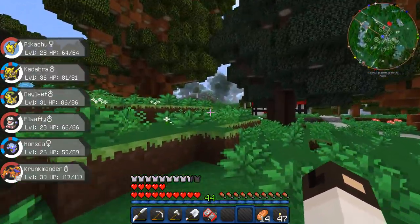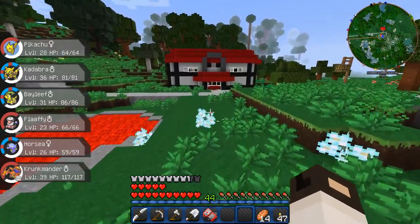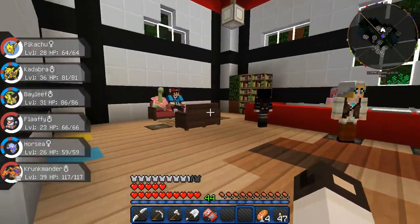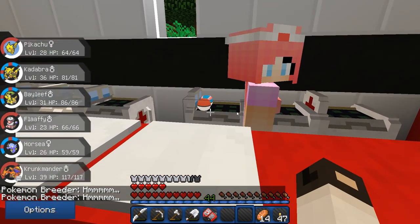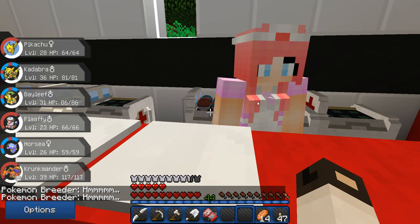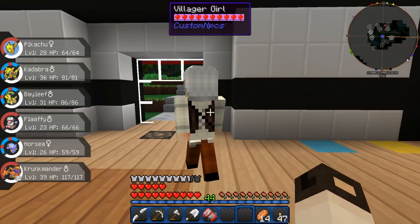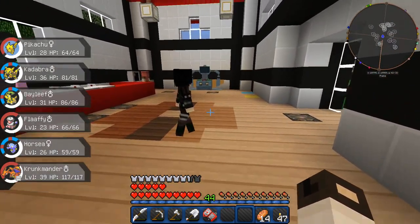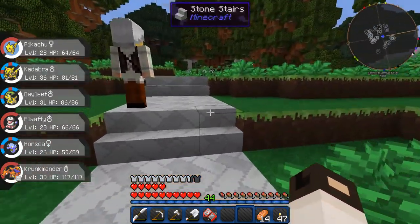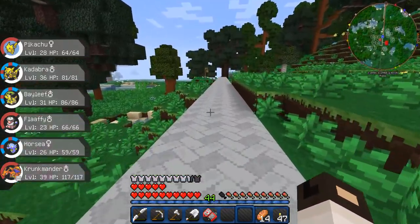Oh, I'm heading the wrong way on the path. This is the path I need to take to even make it remotely towards the water gym. What is this — a Spearow? Stomp on you. Now the Pokémon Center. There's all kinds of people in here — a Pokémon Breeder. Honeydew Berry for leftovers. Off we go.